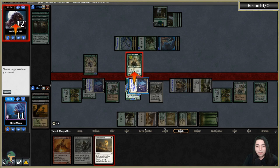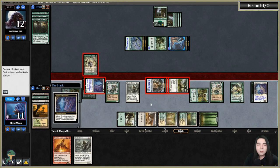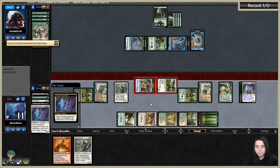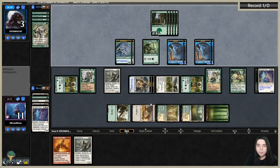Absolutely baited — they're at three, dead in the air to Flickerwisp, all I have to do is live. They didn't see that bait — you saw me E-Wit back the Ephemerate, you should have known that was coming. Ephemerate and blink E-Wit, get back Skyclave Apparition.